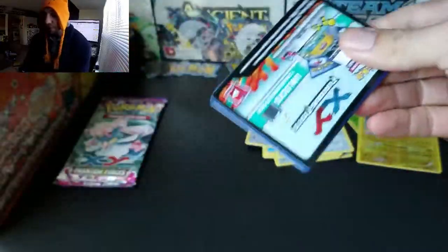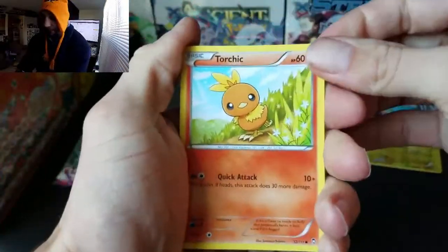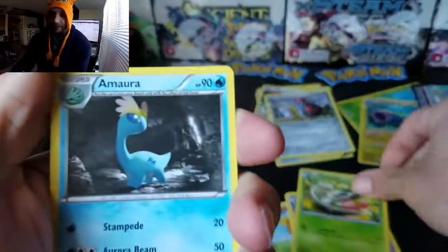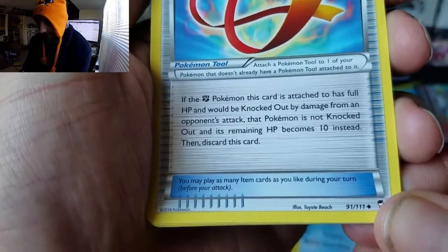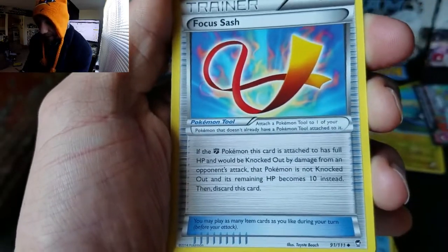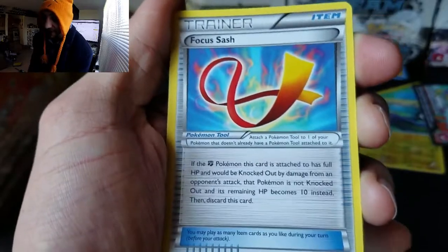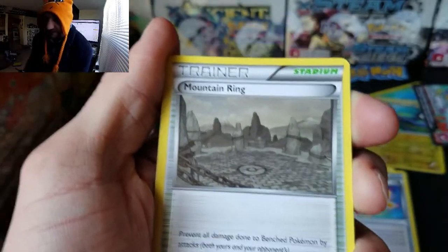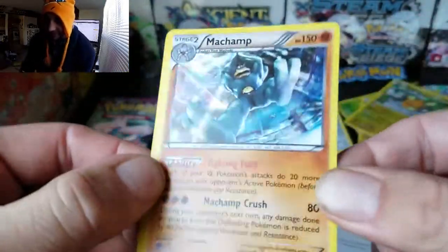Alright, we've got two packs left. Starting with Furious Fist — let's see if this box was worth it or not. So far, not really. We got a Focus Sash: if the Fighting Pokemon this is attached to has full HP and would be knocked out by damage from an opponent's attack, that Pokemon is not knocked out and its remaining HP becomes 10 instead. Also got a Mountain Ring stadium card — prevents all damage done to your Bench Pokemon by attacks.